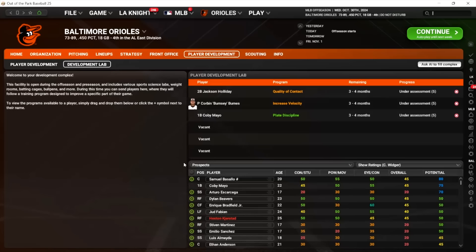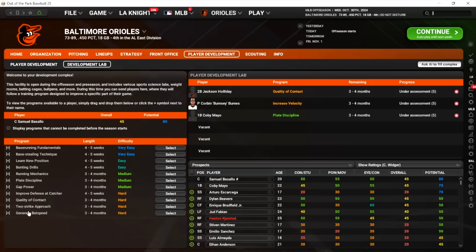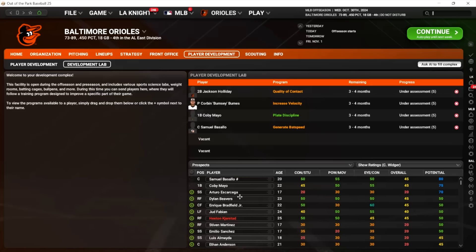Another guy we're definitely throwing in the lab: Samuel Basayo. Let's try to max out this 55 out of 80 power. What a stud. Bat speed was the home run power one, right? Yeah.